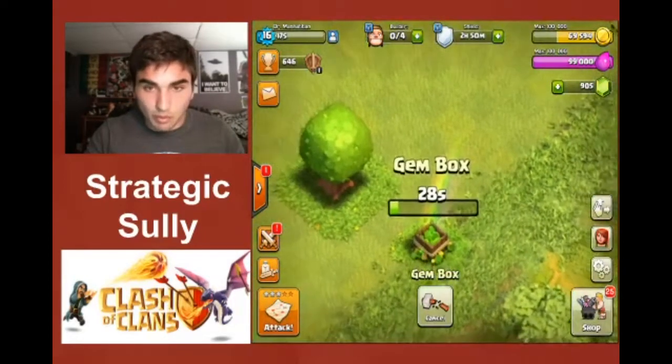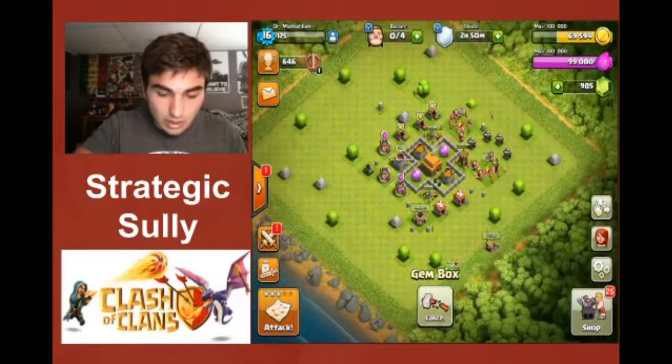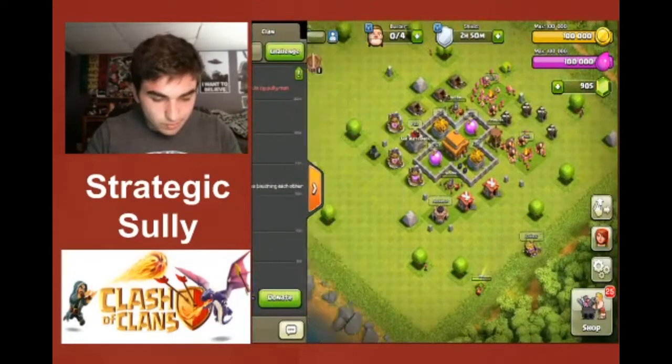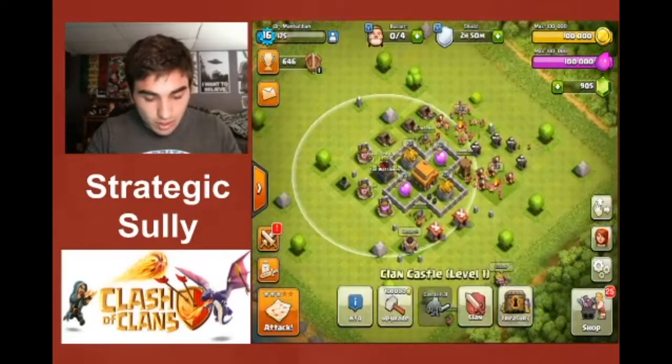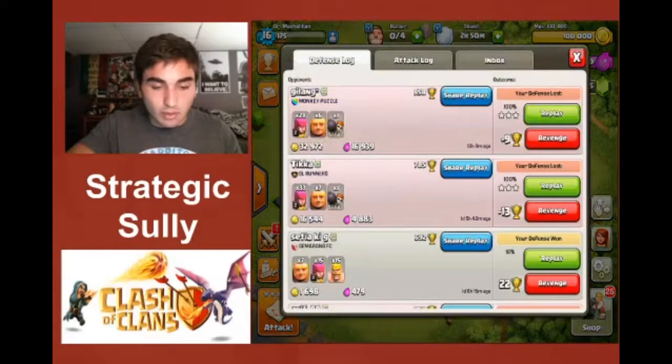This is a gem box — they pop up every once in a while. It takes 30 seconds to get rid of, and you'll see what's inside. We still have full resources and a full clan castle.